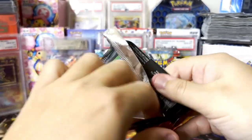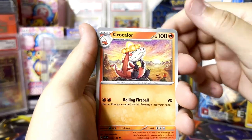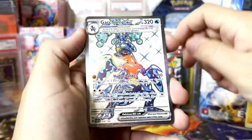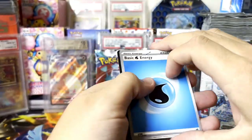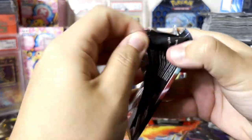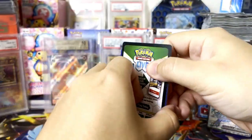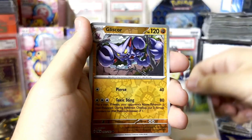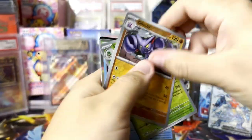I like Obsidian Flames a bit more than Paradox Rift. We're probably going to get a new rarity of card — maybe like EX plus, or EX EX. A nice Garchomp full art! Still expecting to get something really nice. Last pack of Paradox Rift — mega evolutions will probably have a lot more HP. Right now the biggest Pokémon is around 330 HP, so mega evolutions will probably be 380 or 400 HP.